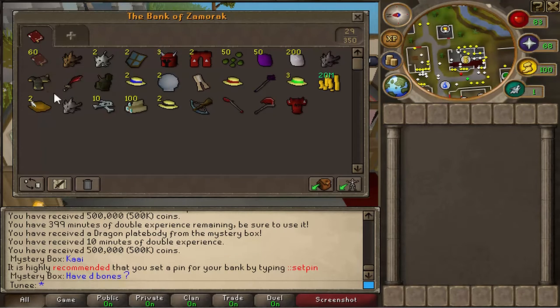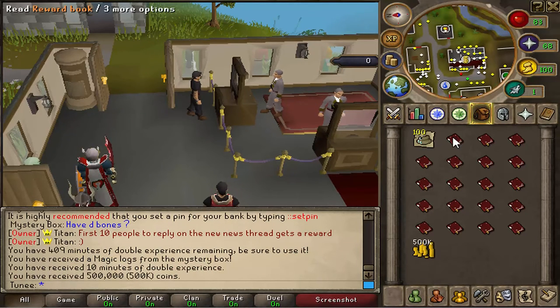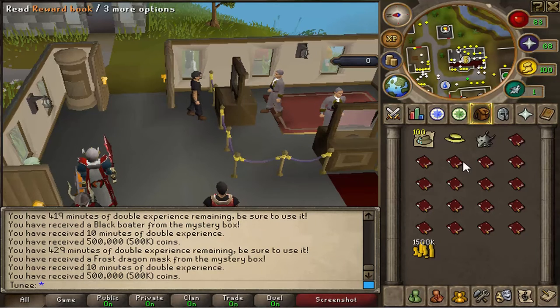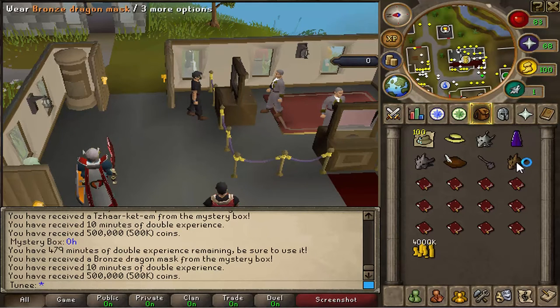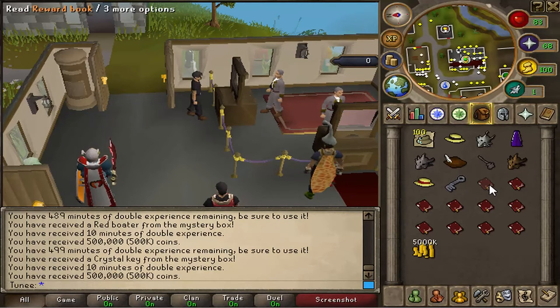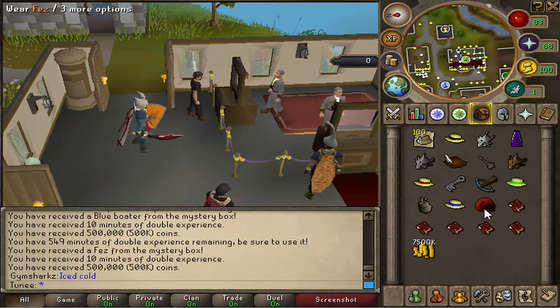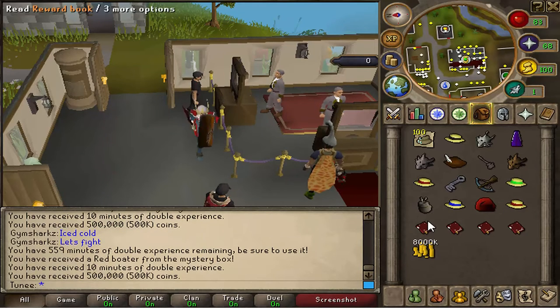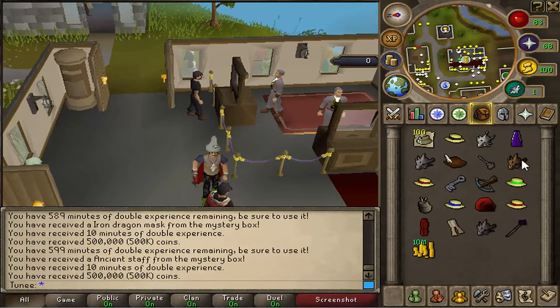Next 20 — still looking out for that AGS, I know someone got one. 100 magic logs, black boater, frost dragon mask, enchanted robe bottoms, a steel dragon mask, dark cavalier, tan cavalier, Tzhaar-ket-om, bronze dragon mask, red boater. We're lagging a bit, I'm uploading at the minute. Crystal key, ring crossbow, green boater, a bone sack, blue boater, a fez, a red boater, d legs, desert top, an iron dragon mask, and an ancient staff.